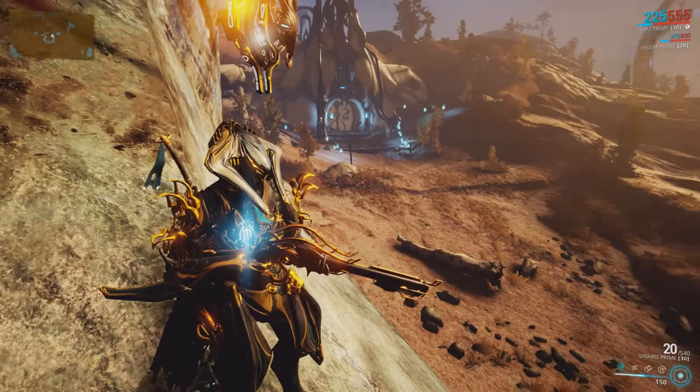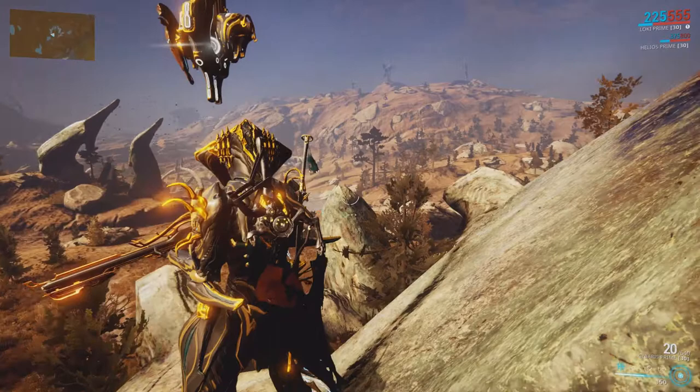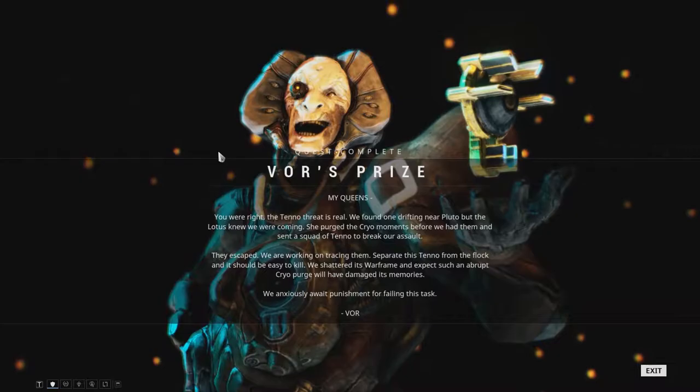The Planes of Eidolon is the first major open area of Warframe. It is not procedurally generated like other missions. Instead, the Planes consist of a large static area with unique features. The hub for this area is Cetus. Both the Planes and Cetus can be accessed fairly early in the game, as soon as you complete the Vor's Prize quest.